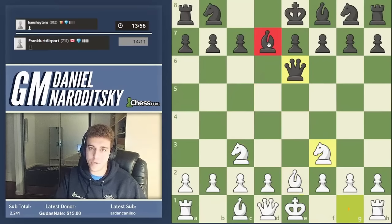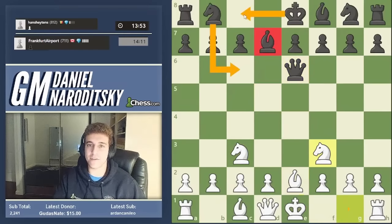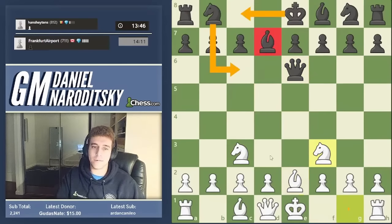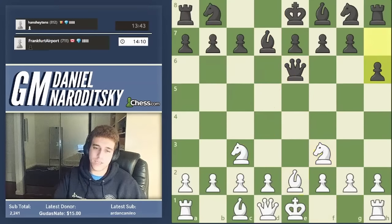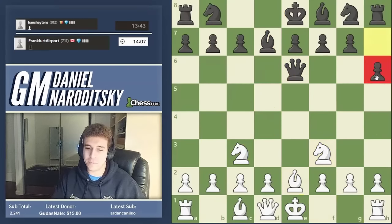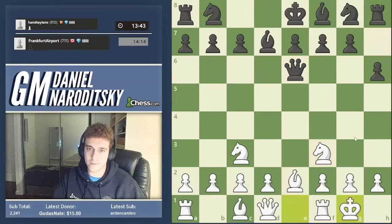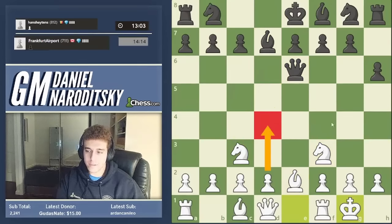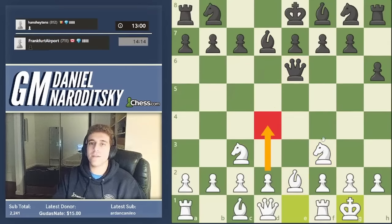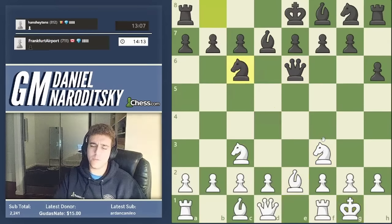This is honestly a terrible position for black. I'd go so far as to say black is borderline losing here — our lead in development is so overwhelming. Knight c6 has been played, and as you can see these two pieces are on forkable squares. If a pawn appears on d5 it'll fork the queen and knight. So we play d4, which is what we wanted anyway, and now the threat of d5 forking queen and knight is especially potent. Black's queen simply has no good squares.